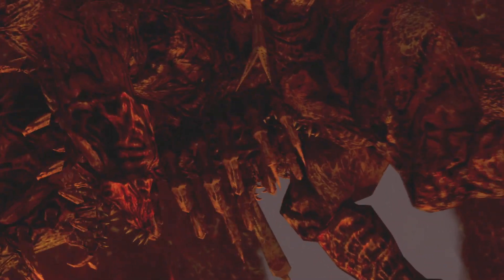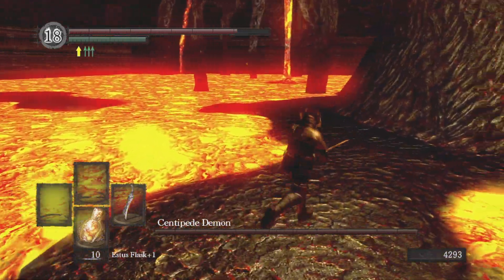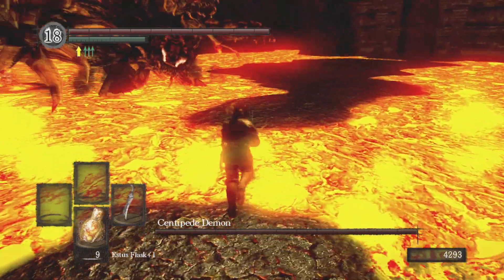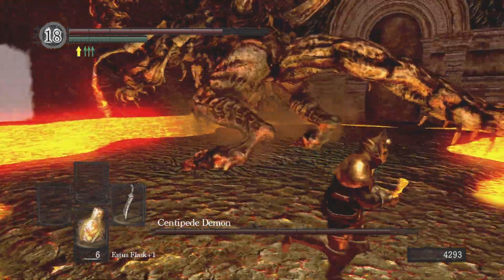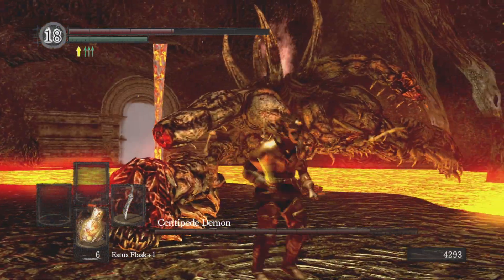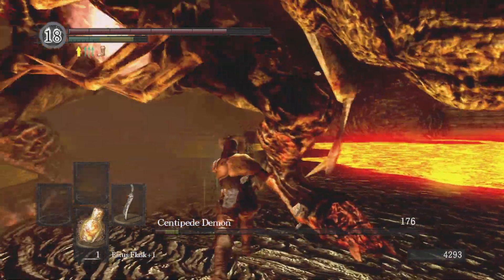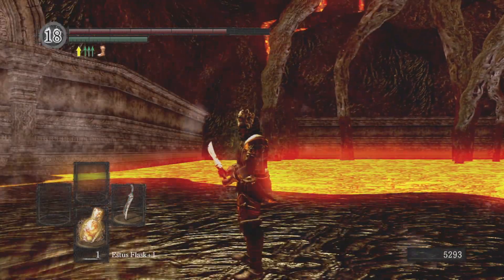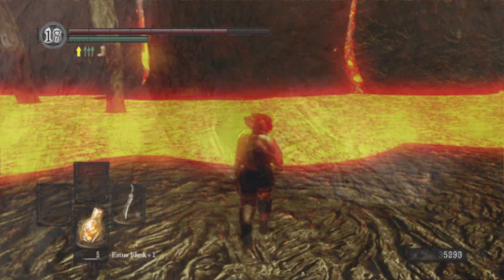Centipede Demon — not a terribly tough boss, but it's just his arena that's more so annoying. I was just covered in lava with only one small patch in the middle. Trying not to get burned or melee'd. I rolled a bit too early there but luckily get his tail off. Once you kill his tail, instead of getting a weapon you get the Charred Ring, so I'm able to step in the lava. Just in case I got yeeted into the lava by one of his attacks, so I wouldn't die right away.